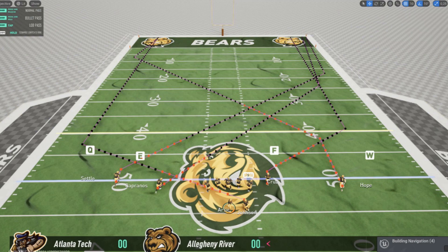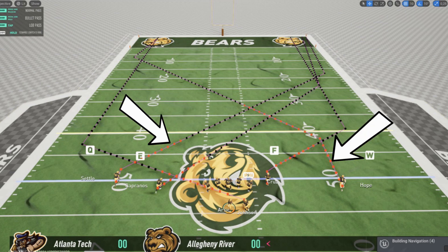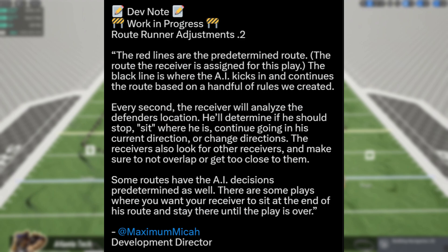This is really some dynamic stuff that's going to change how the passing game is played in a video football game. As you can see in the diagram, the red lines are the predetermined route the receiver is assigned for this play — the routes that the wide receiver is supposed to run. The black line is where the AI kicks in and continues the route based on a handful of rules they've created.